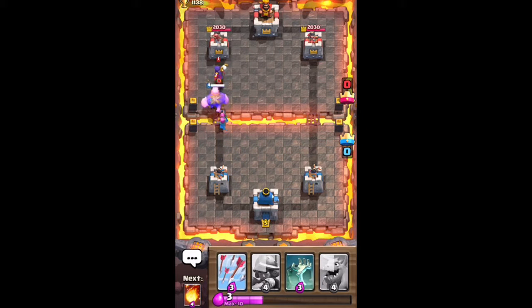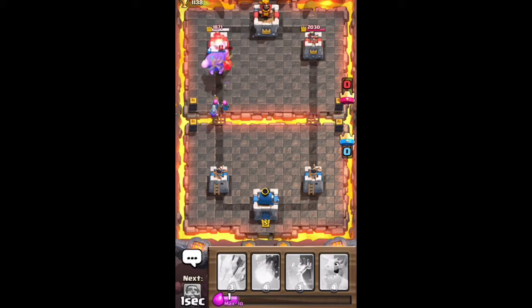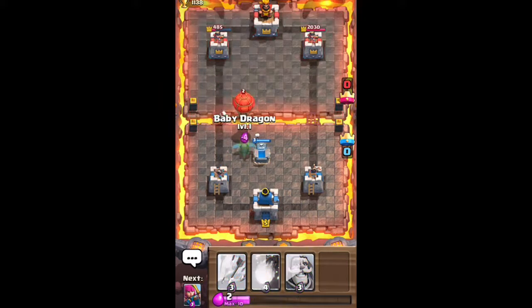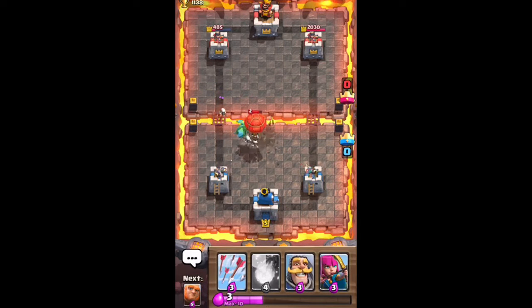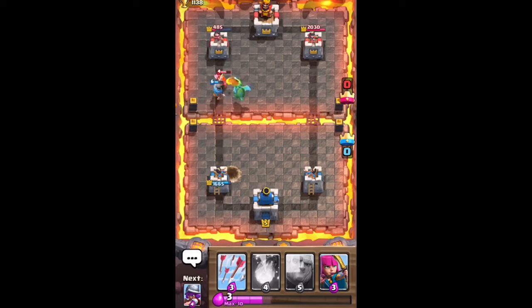I have a giant and archers going down the lane and they're taking on a witch. The musketeer and archers took out that witch pretty easily and I thought I was going to take this tower down, but he dropped a fireball on my musketeer and archers, which is a pretty good move — most people at this arena would have just put a fireball on the giant. He has a balloon at the bridge, which again shows his beginnerness. I'm able to take that out pretty quickly with a baby dragon and a tombstone pull.